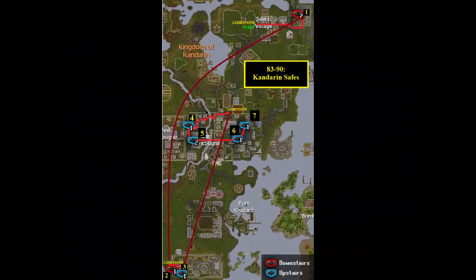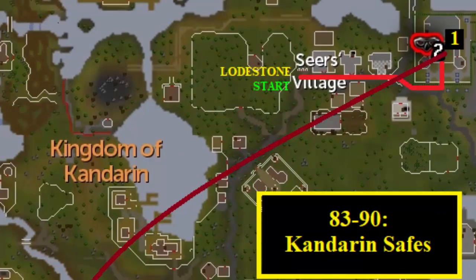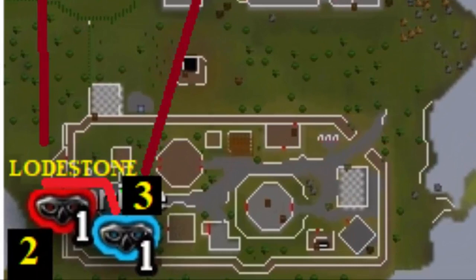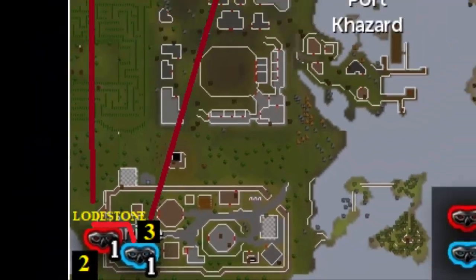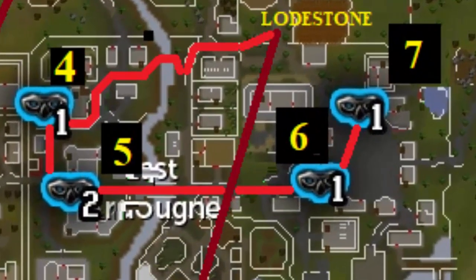From levels 83 through 90 Thieving, use the Kandarin safes. Start at the Seers Lodestone and run south to Camelot Castle. After looting, take the Yanille Lodestone and loot the two safes there — one in the southern wall next to the Lodestone and the other next to the pub on the first floor. Then take the Ardougne Lodestone and run west across the log to loot the safe in Jimmy Dazzler's house.